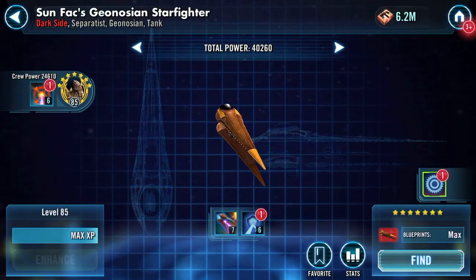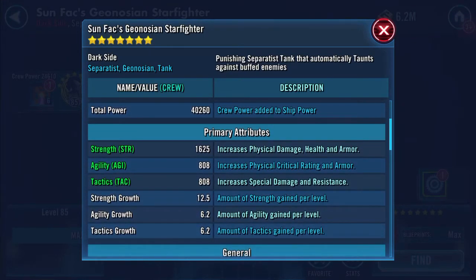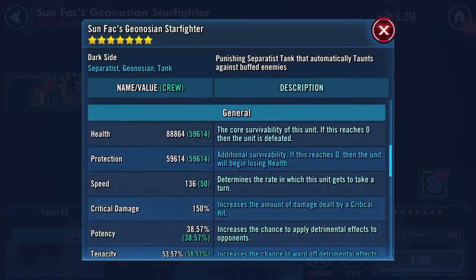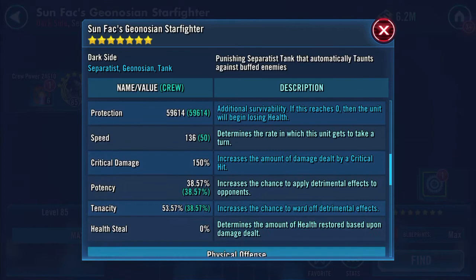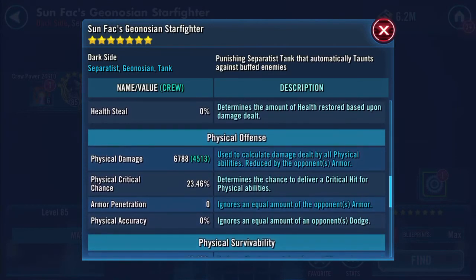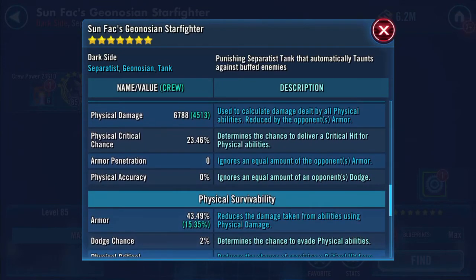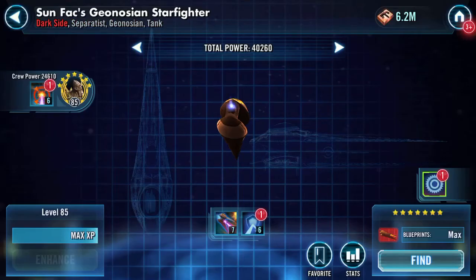Straight into the ship — let's have a look at the stats. 88,864 health, 59,614 protection. He is tanky but 136 speed — he's really slow, which is why he's coming in off the bench. Doesn't really hit hard.